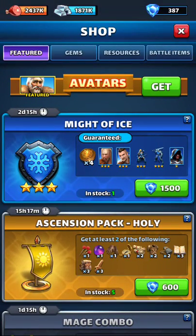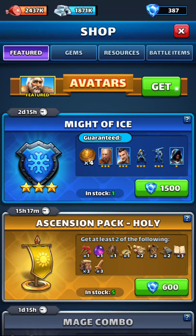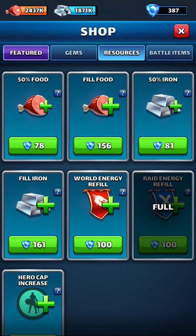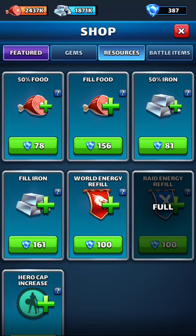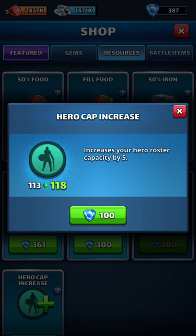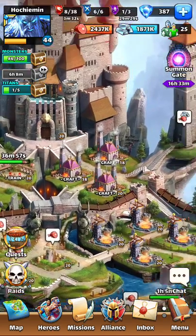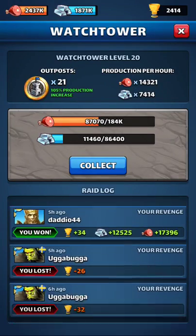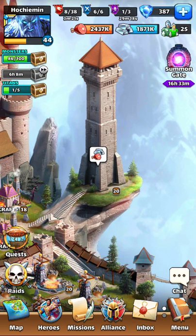If you have any questions, ask. Avatars — that's all crap. Filling your food — crap. Filling your iron — crap. Hero cap increase — now this is interesting, this can mean something, but until you have extra gems don't even bother. It'll allow you to hold on to more heroes so you can make decisions about how you want to mix things up until later. So I think that's pretty good for right now. That's how to spend your gems in a more efficient, more wise way.